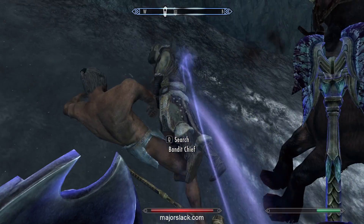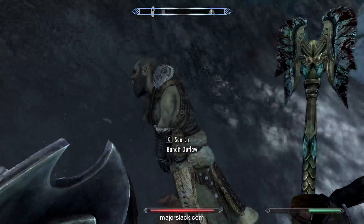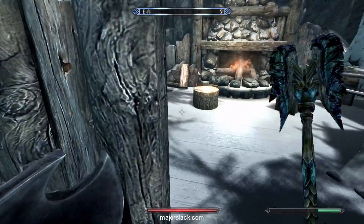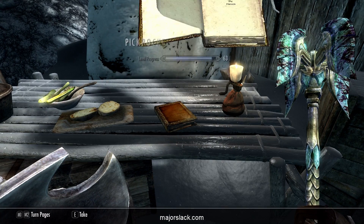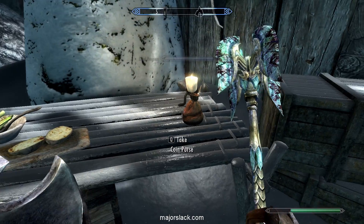And leave that. And you can take that to Sovngarde with you. Just as I thought — nothing special. And this also has a book — this is a pickpocket book, I believe. I'll use that as a memento from this location.